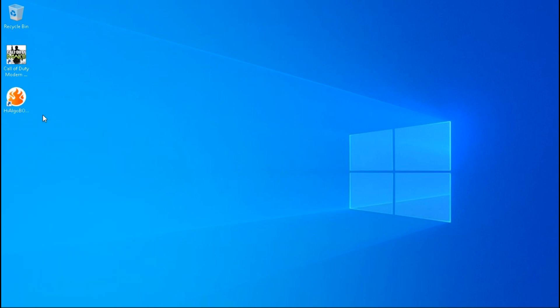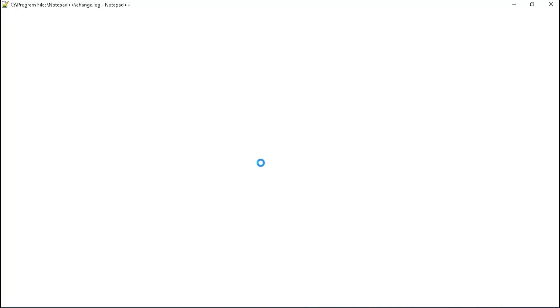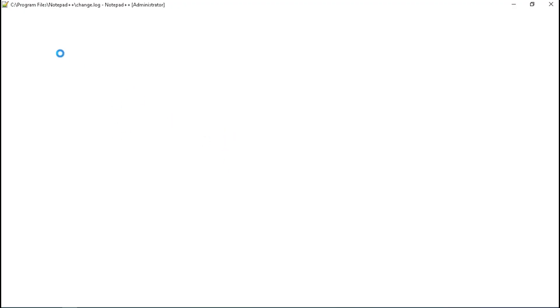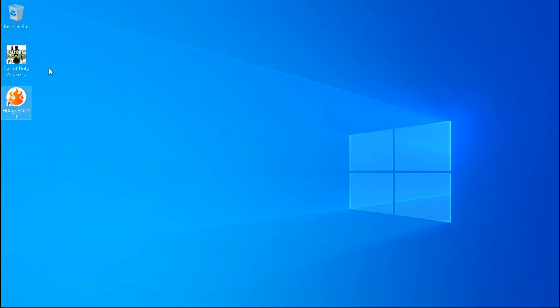After installing Hilgo Boost, open the installation folder. Now here open the exceptions file with Notepad. Change the value of max adjust load bias between 1 to 10, but I will suggest you to put 5 over here. So now let's get started.